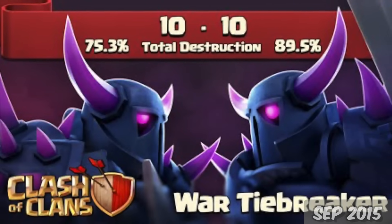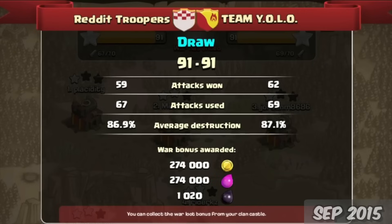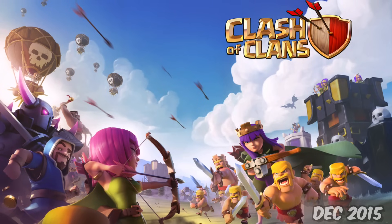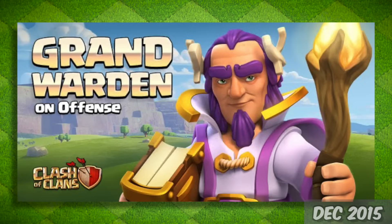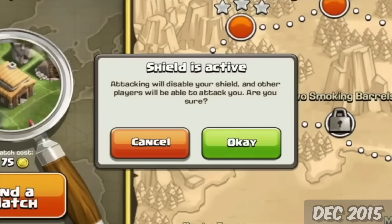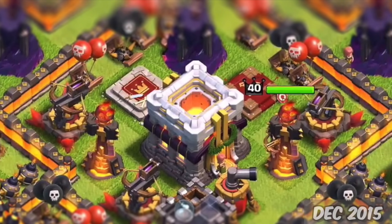Moving on to September 9th, the main part of this update was a War Tiebreaker — pretty much a way to calculate who really won the war when it was a tie. Before this, it was incredibly easy to tie a war, which wasn't always good. But on December 10th, we got a new update that brought Clash of Clans into a new era — Town Hall 11. With Town Hall 11, we got a new hero, the Grand Warden, and a new defense, the Eagle Artillery. This was also the update that made Shields a big part of the game — guarding your Town Hall was now critical to progressing.